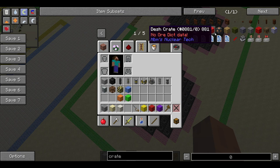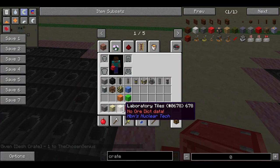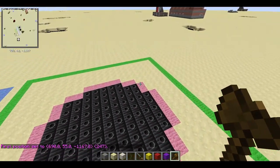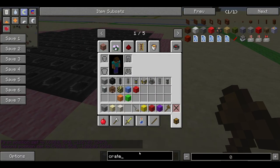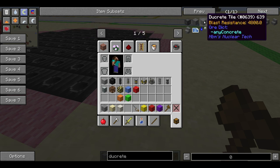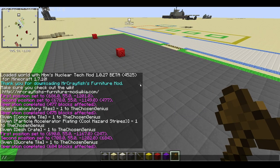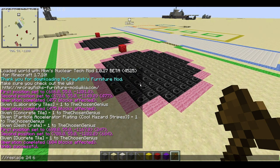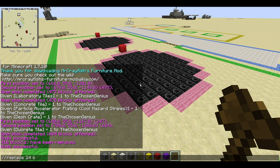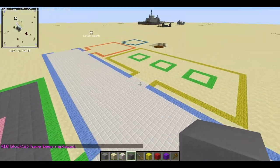Let me just grab some crates. These will be sitting next to the reactors and will hold all the fuel, the control rods, everything. I'm not going to fill them out because I've already done that. Should I do duct root tiles instead? I feel like duct root tiles kind of look better rather than concrete tiles. It kind of has a factory charm to it. Alright, so that's Room 1 done.